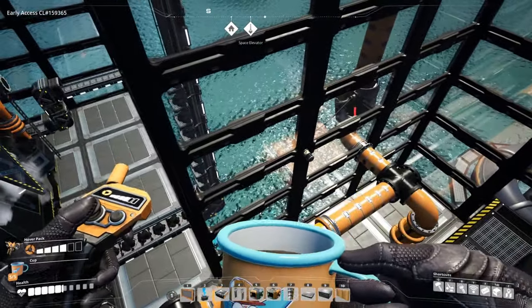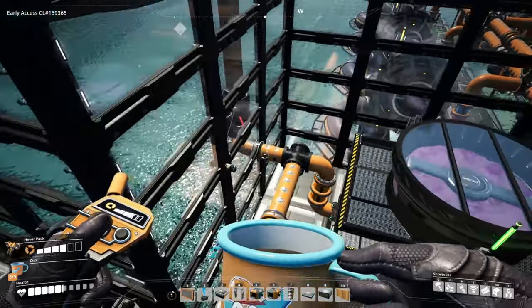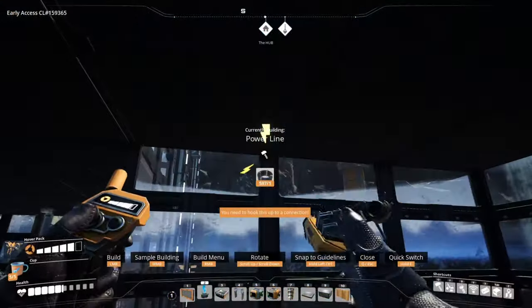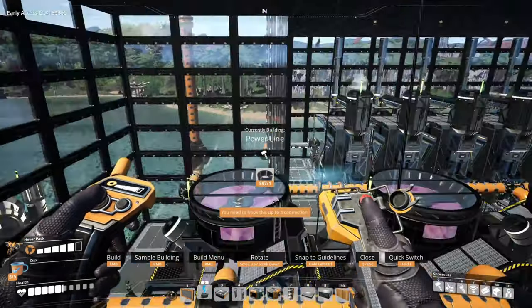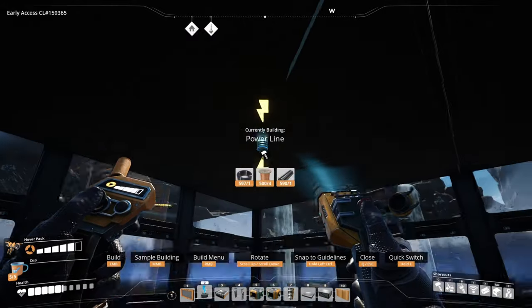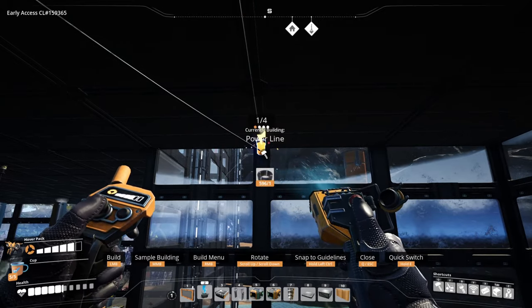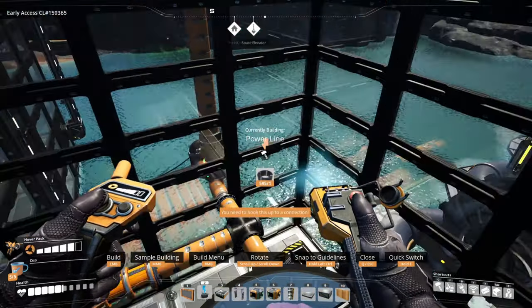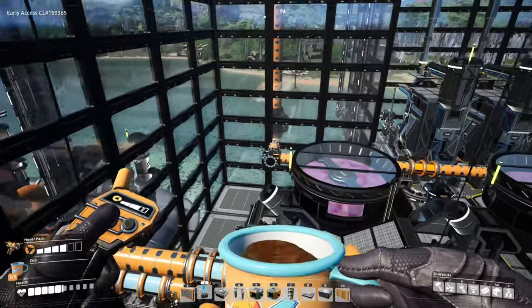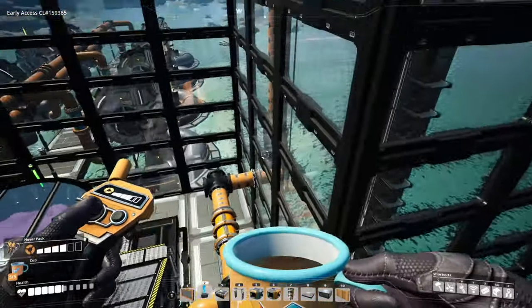Wait — why is that pump red? That pump should not be red. It looks like I didn't hook up power to it, that would do it. There we go, now the pump's green. So it should be pumping the fuel upstairs to the fuel generators. We want to get those turned on as soon as possible. Yeah, that other pump's already good — good deal.